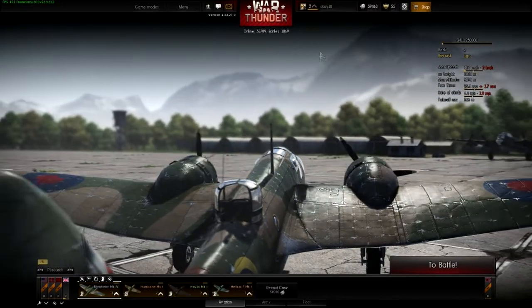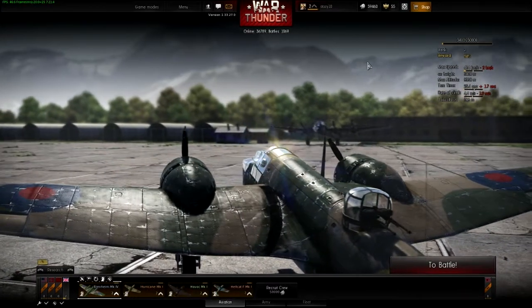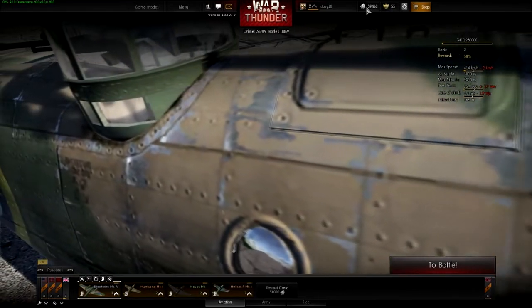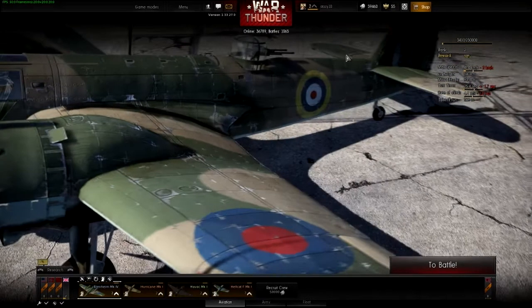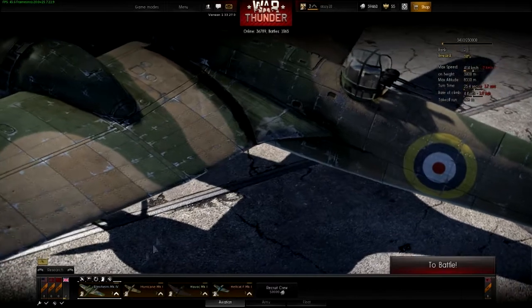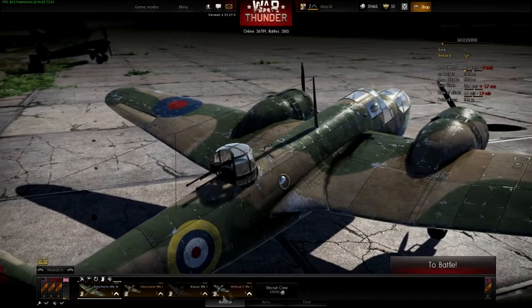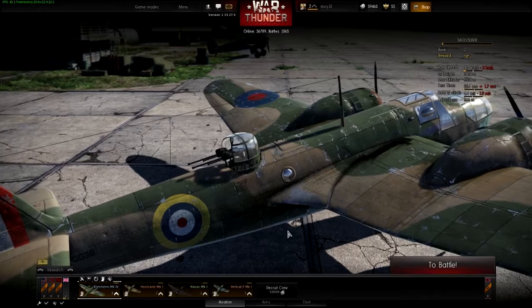I've played as the British so far. I'm only rank two and I've got a few planes here. Basically you get these silver lions when you play, and you also aim to get some golden eagles but you can buy them as well. You can buy planes with both of them depending on cost, and also upgrades for your planes. I've kind of slightly cheated — I bought that one myself, and actually that one. But these two I've actually earned. Mostly it was just to give me something more interesting than a biplane, because biplanes are a bit boring after a while.